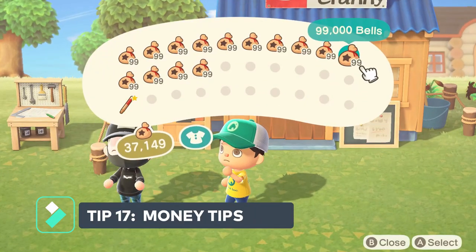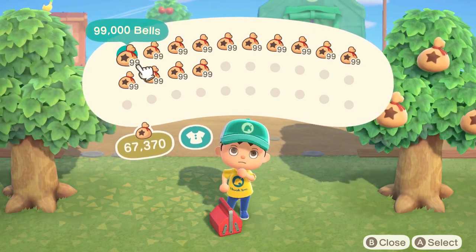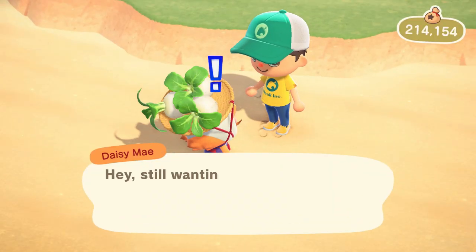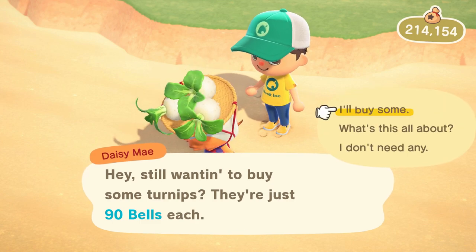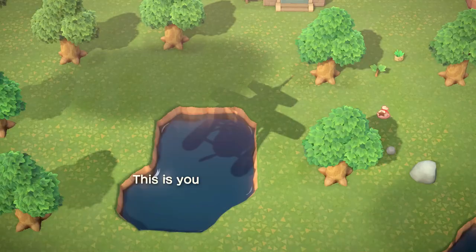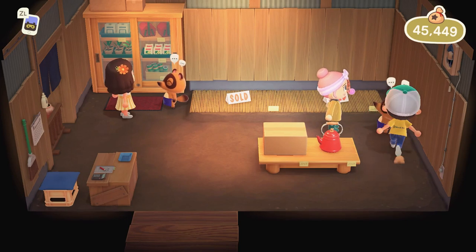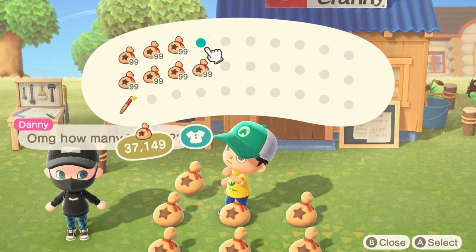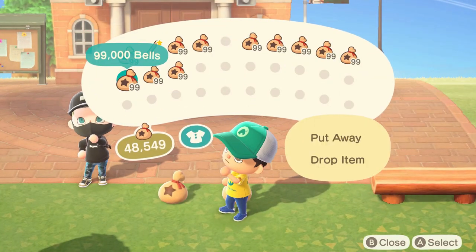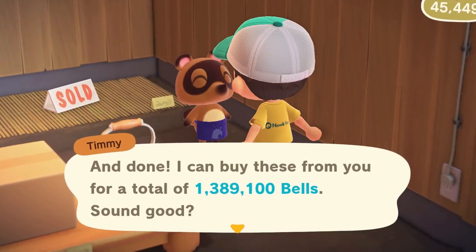Tip number seventeen is related to bells and making money. A couple of the best ways to make money are bug farming and playing the stock market — selling turnips. Bug farm throughout the week and buy big with turnips on Sunday. I recommend finding a community where you can travel to other people's islands to sell your turnips for big profits, since you're likely not going to win big locally. I've made millions per week doing this.